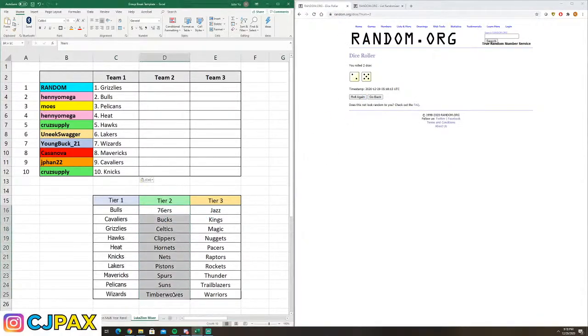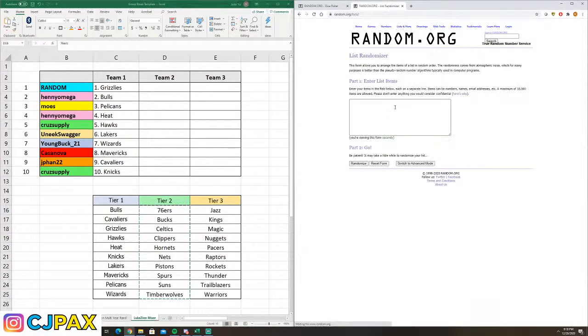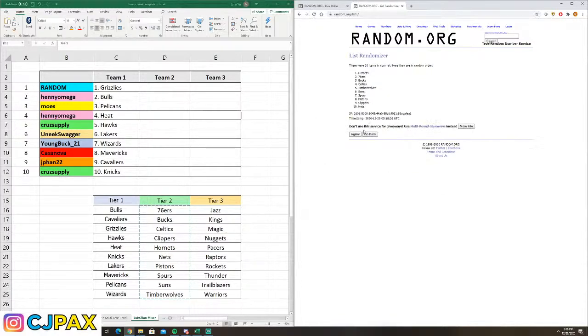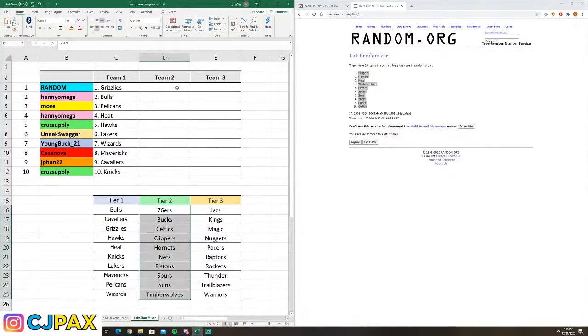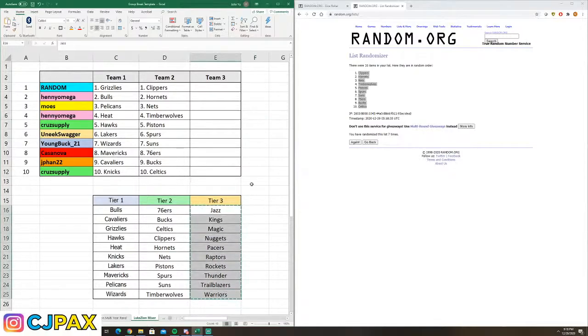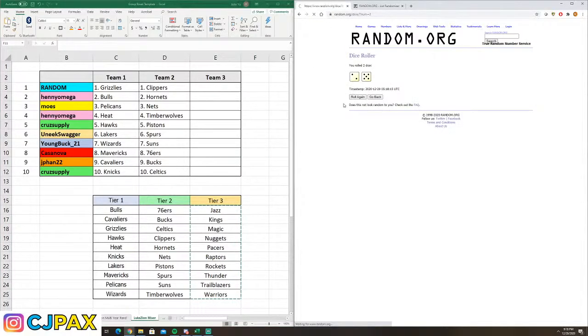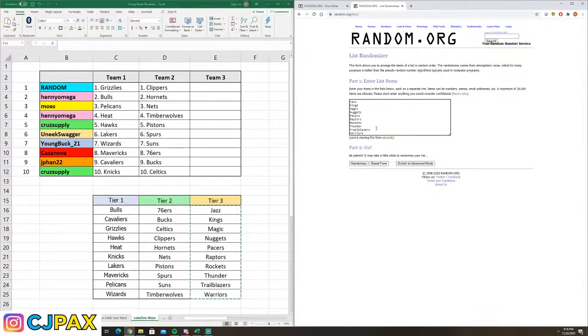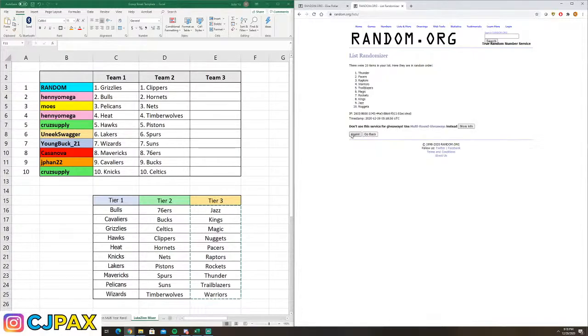Now it's time for the tier 2 list. We got winner 7. That Celtic spot is actually kind of nice as Tatum has some cards in here. And the last one is an easy 6 — 1 plus 5 is 6. We're going to post this in the discord and open it up for trades.